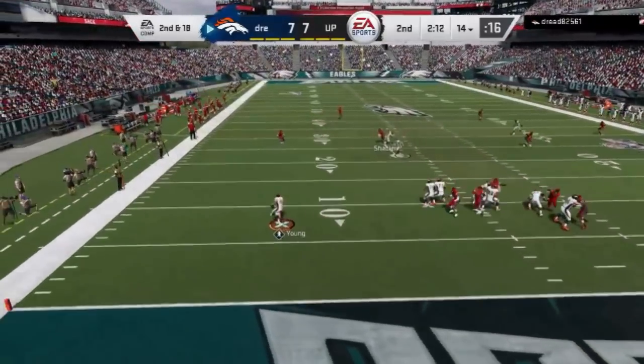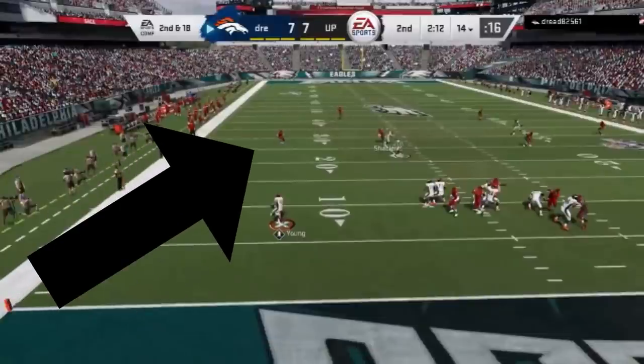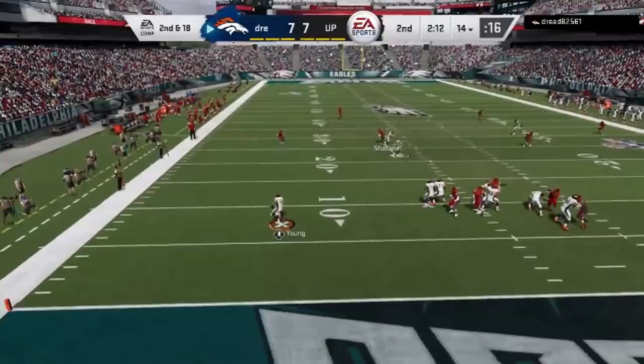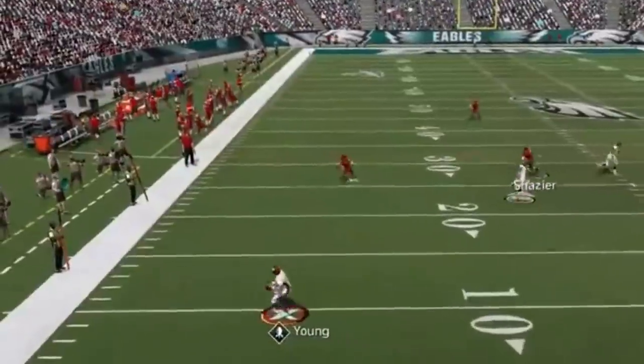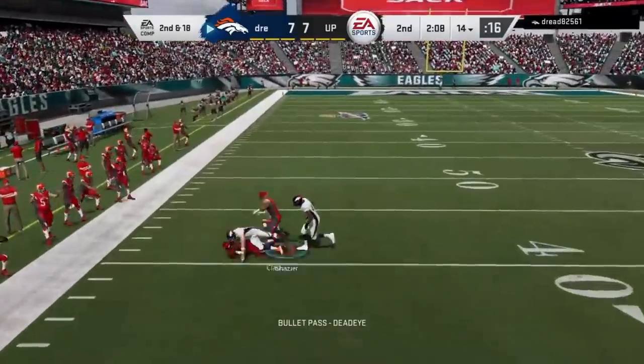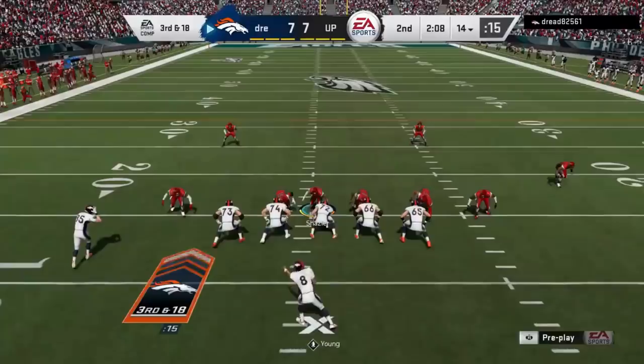Here's another one — 20 yards down the field is my nearest defender. I have to immediately know that if I'm going to send this defender, his zone will be open, and that's up to me to cover either that receiver or that area. So I send him, and you can see I pretty much take over that zone. He almost gets it — I'm a little bit late — but the end result is a stop.